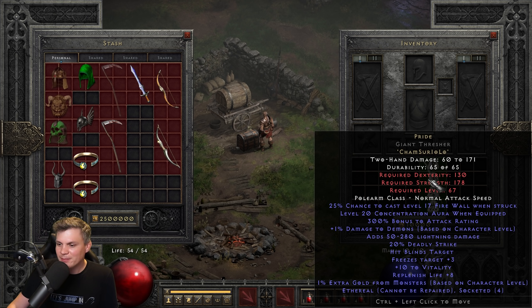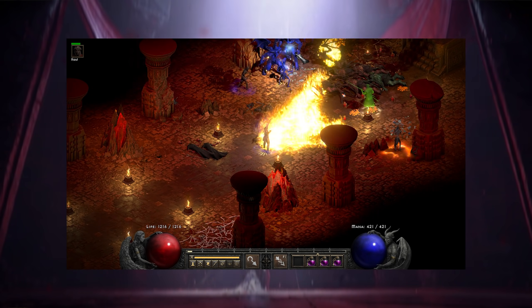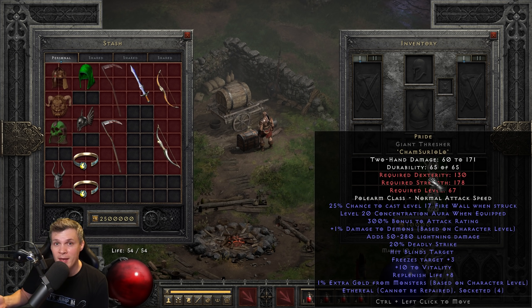Moving on to the runeword Pride — I really don't like this runeword. The main reason is it does not have enhanced damage on the weapon. Pride in an ethereal Giant Thresher is 60 to 171 damage. You do get a Concentration aura which slightly offsets it, but it literally turns your mercenary into zero DPS. I don't recommend using this runeword other than in a Bowazon mercenary setup. Anything else, I can think of a better best-in-slot choice. It's super expensive — Cham, Sur, Io, Lo — and if you have a Faith bowzon and want to maximize DPS, Pride is the way to go, but unfortunately your merc becomes zero DPS.